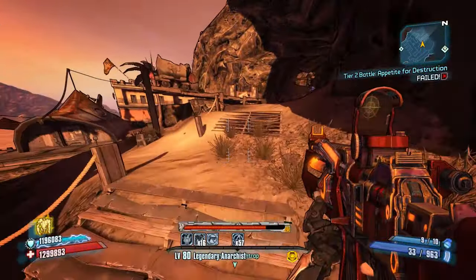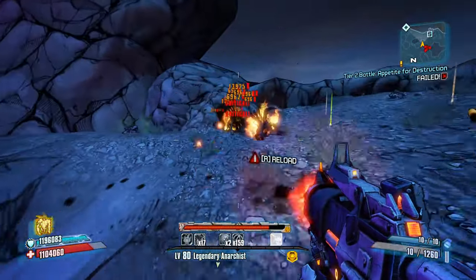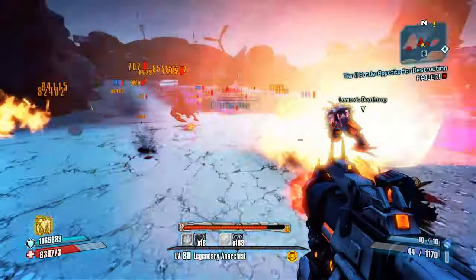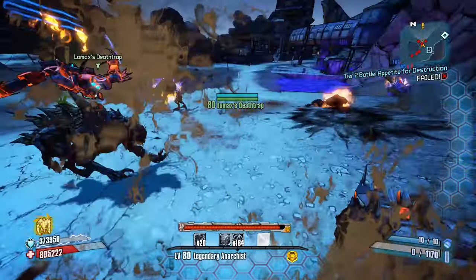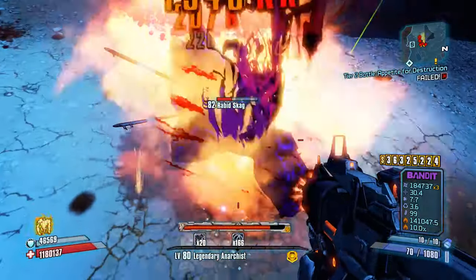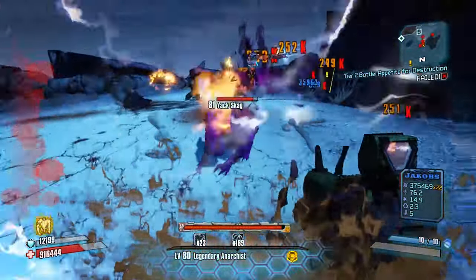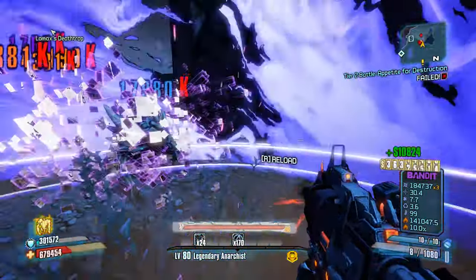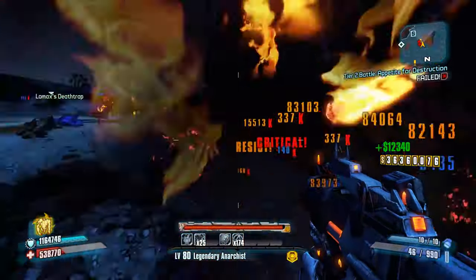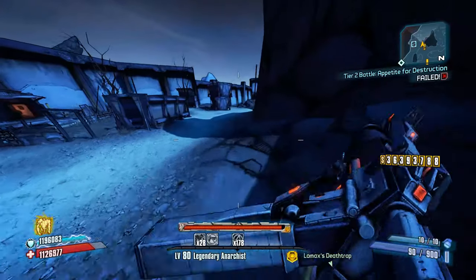One important thing to keep in mind in UVHM is that matching elements against enemies is key to dealing the most damage possible. Dealing fire damage against flesh, corrosive against armor, and shock against shields will be the most efficient. Shock and non-elemental are neutral to flesh; explosive and shock are neutral to armor; and non-elemental is neutral to shields. By neutral I mean you get no benefits or penalties for using these elements on these enemies. When you're farming for gear, this is something to keep in mind because in endgame it often means farming guns in multiple elements.